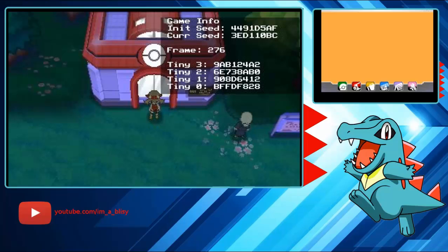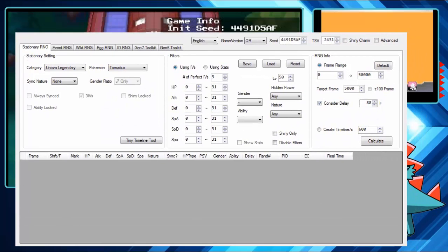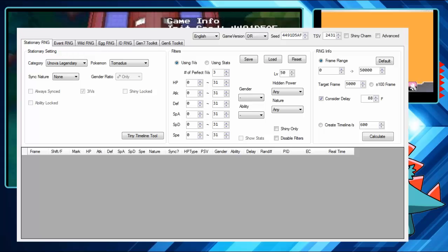Once the game starts, pause it by hitting Start and Select at the same time. If you did not connect wirelessly, your seed is still displayed in the tool under 'Game Info' — it says 'Initial Seed.' All you do is type that in here, and make sure to click the correct game version.